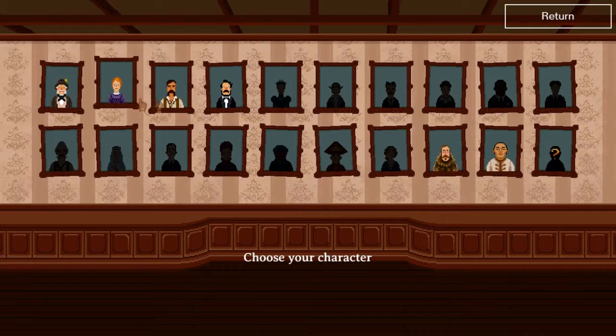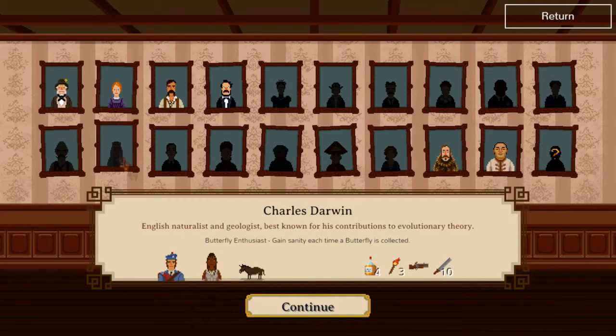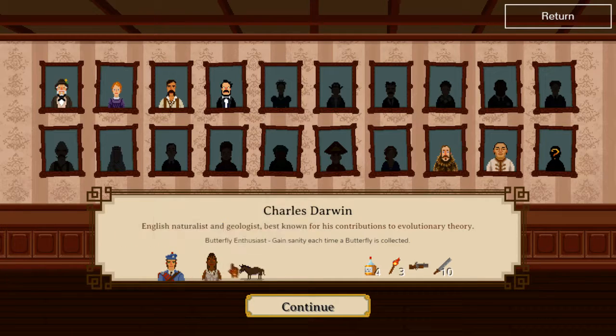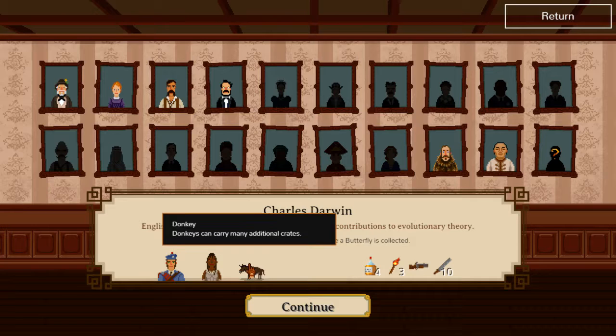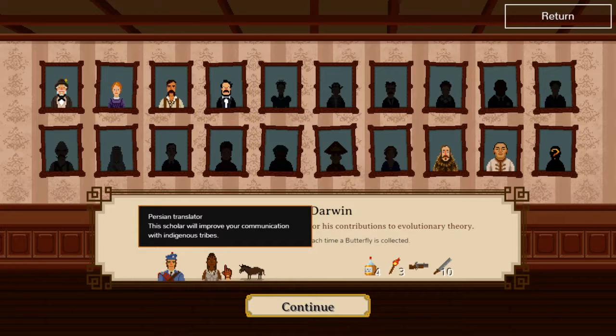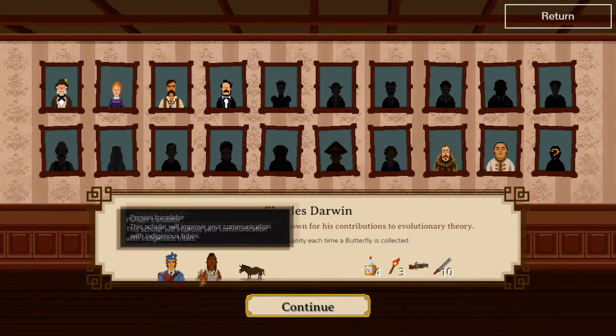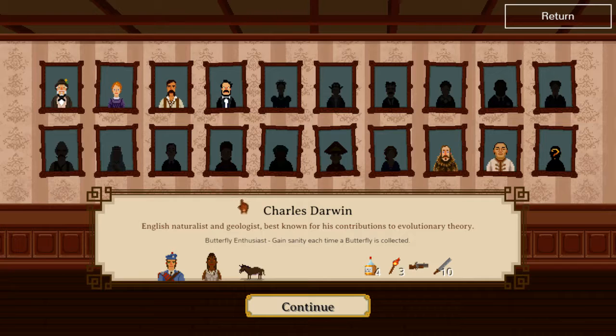Here you choose one of seven characters — you get more as you go on. Each character has their own perks. If you choose Charles Darwin, you get a soldier, a translator, and a donkey which lets you carry more. Translators let you barter with villagers for better deals. The soldier helps you fight. Darwin also gets the 'Butterfly Enthusiast' perk — he gains sanity each time a butterfly is collected.